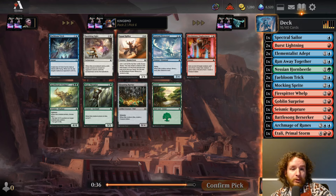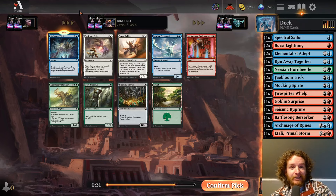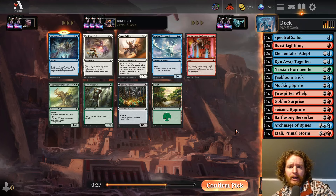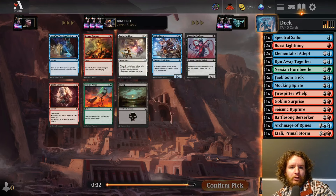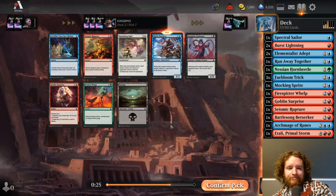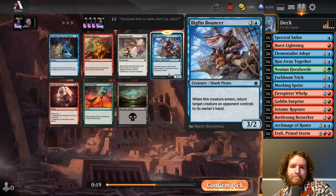Another Faebloom Trick — I called it out, I said I'd probably play four of these. I'll take another one. Banishing Light's pretty good as well. Easy Faebloom Trick. Pick 7 — Bigfin Bouncer, we'll take that this time. Seismic Rupture is worse in our deck if we have all these Faebloom Tricks though, since it also kills Bigfin Bouncer. Will I want to play it later? We'll see — depends on how many creatures we end up with.